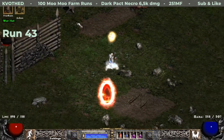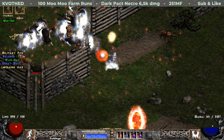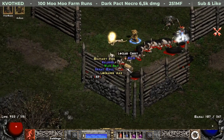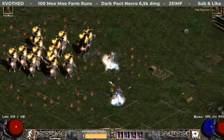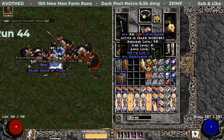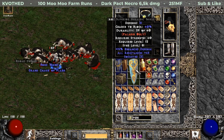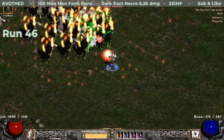On run 43 I get my first piece of the Cow set, which is exciting because with a full set you can transform into a cow. This is a Cow Head — it gives plus one to skills and cannot be frozen. On the next run I get two great finds: a large charm with 29 to life and 8 to all resistances, and a heraldic shield that rolled 45% to all resistances and 3 open sockets.